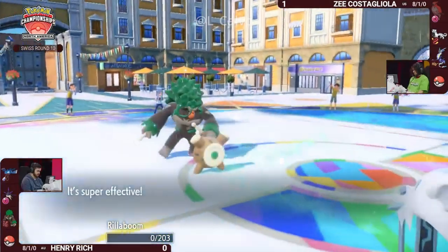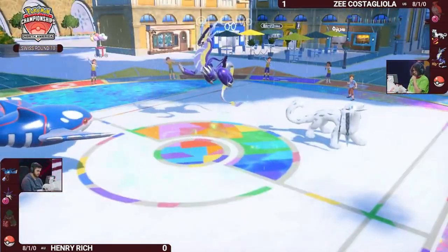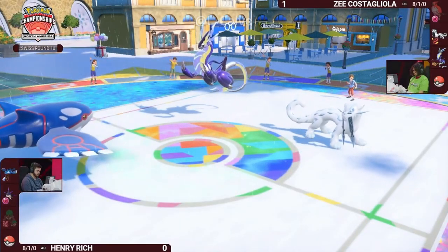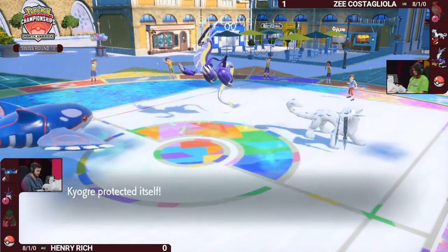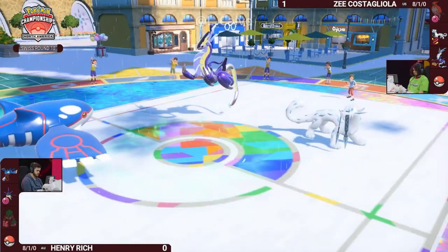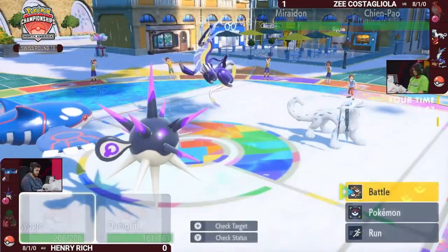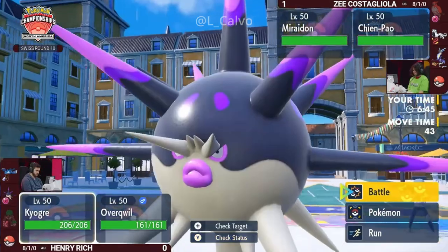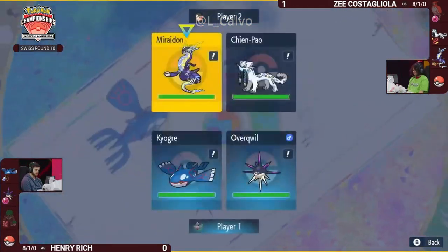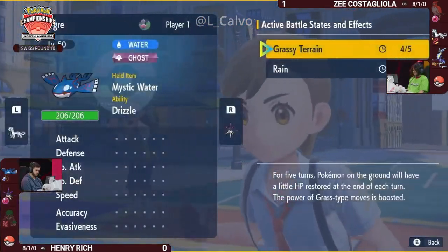That Icicle Crash is definitely heading in that Rillaboom's direction. Now the war for Terrain Control can always go back into Z's favor if they want to switch off this Miraidon, but the issue is you would have to swap the Miraidon out when the Kyogre is on the field, and nothing really wants to swap into a big Water Spout or Origin Pulse from this Kyogre. You still have Tailwind up so the speed is still in your favor, especially with this Overquill hitting the field. Swift Swim will be negated by the fact that Z has a Tailwind boost, so Overquill will be acting after Chienpao and Miraidon.